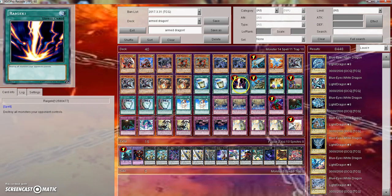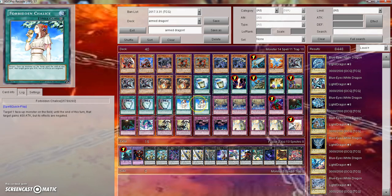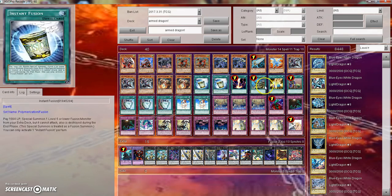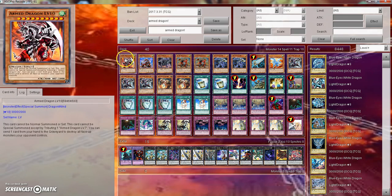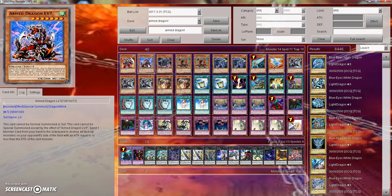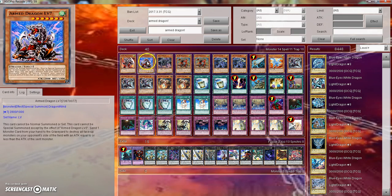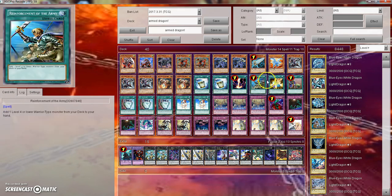For the spells, we have two Instant Fusion, one Raigeki, one Rota, one Level Modulation, one Upstart Goblin, three Pot of Duality, and two Forbidden Chalice. Level Modulation is one of the worst cards in the archetype — your opponent draws two cards, period — but we play one because it gets you there with your plays. Once it resolves, you special summon a monster from your graveyard that includes LV in its name, ignoring the summoning conditions, though that monster cannot attack or activate its effects this turn. The play Lucas recommends is: activate Level Modulation, opponent draws two, then get out Level 7 from your graveyard since it ignores summoning conditions, and tribute it to bring out Level 10 and swing for 3,000 attack.